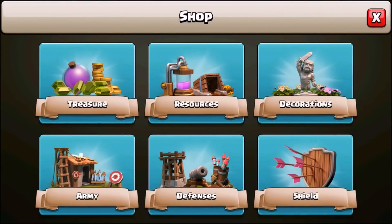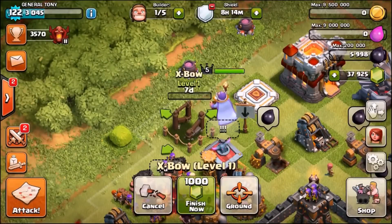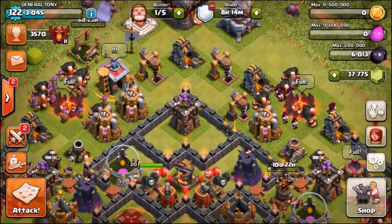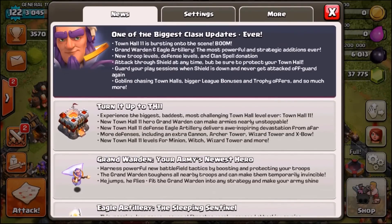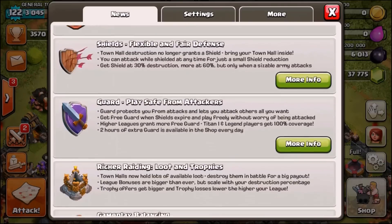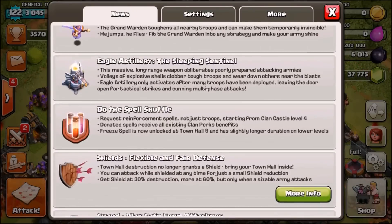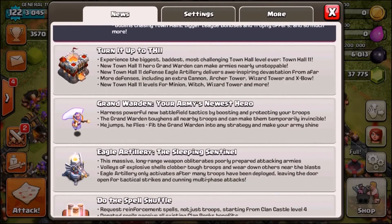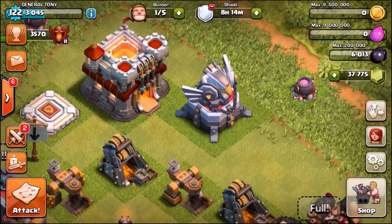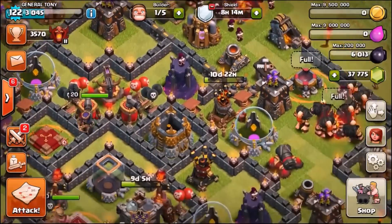Going back to the shop for the fourth expo, but we're not going to max it out - we'll farm it instead. Let's check the settings and news. We've got the new spell shuffle, shields, village guard, rich raiding, and new gameplay balancing. The main new features are Town Hall 11, the Grand Warden, and the Eagle Artillery.